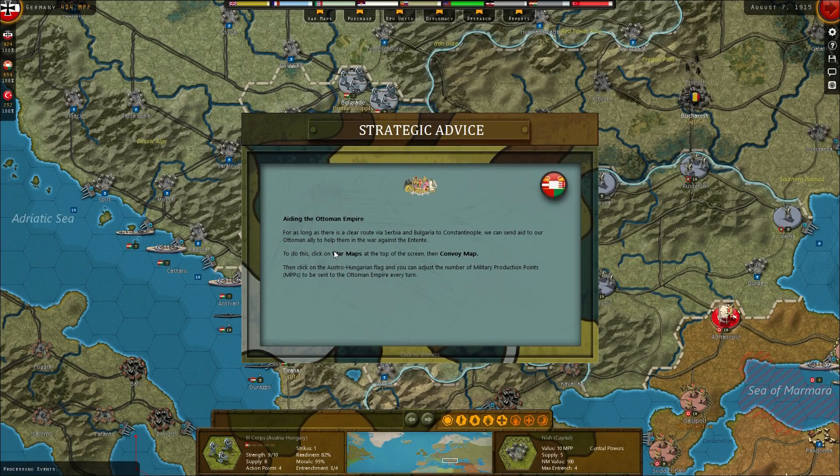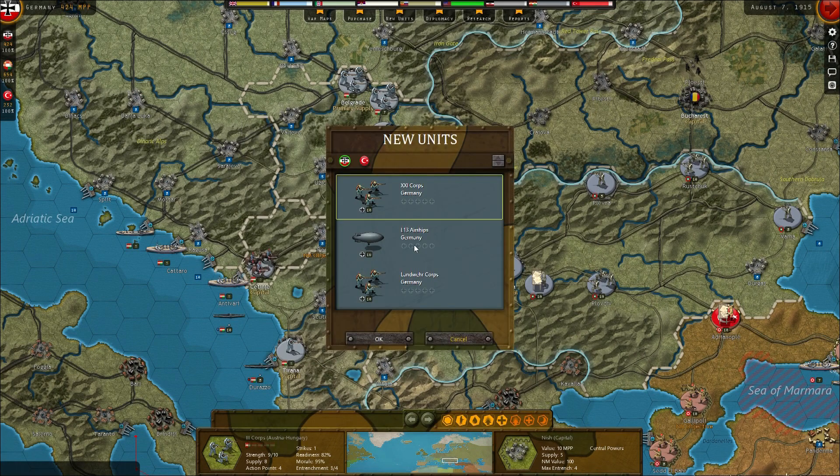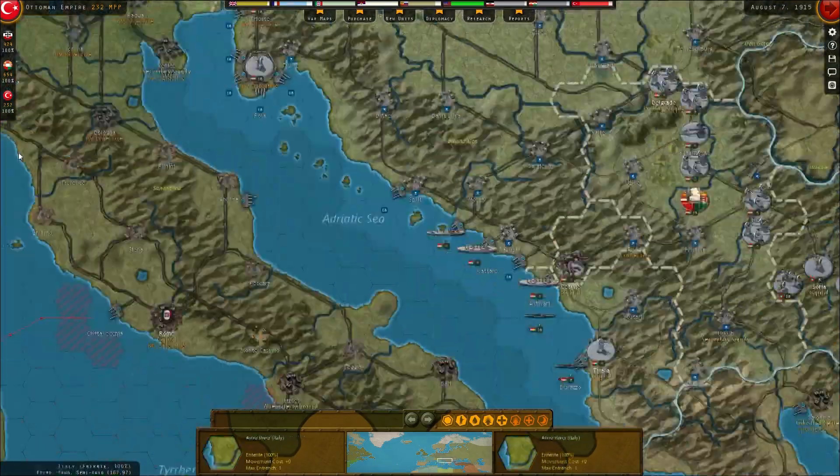So the Austrians got a bunch of points to spend this turn. For as long as there is a clear route via Serbia and Bulgaria to Constantinople, we can send aid to our Ottoman ally to help them in the war against the Entente. I'm not sure we want to do that just yet. We've got some nice units for the Germans and a couple more cores for the Ottomans. Fantastic.